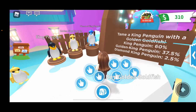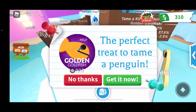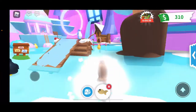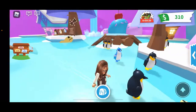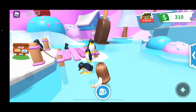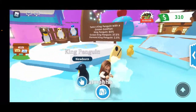Here you can see more clearly what the king penguin, golden king penguin, and diamond king penguin all look like. I'm going ahead and buying a golden goldfish for 225 Robux to see what I get. Hopefully I can get the diamond one... and I got the normal king penguin, which is an ultra. I'm being honest — totally disappointed. The chances are pretty high for the normal one, but still.